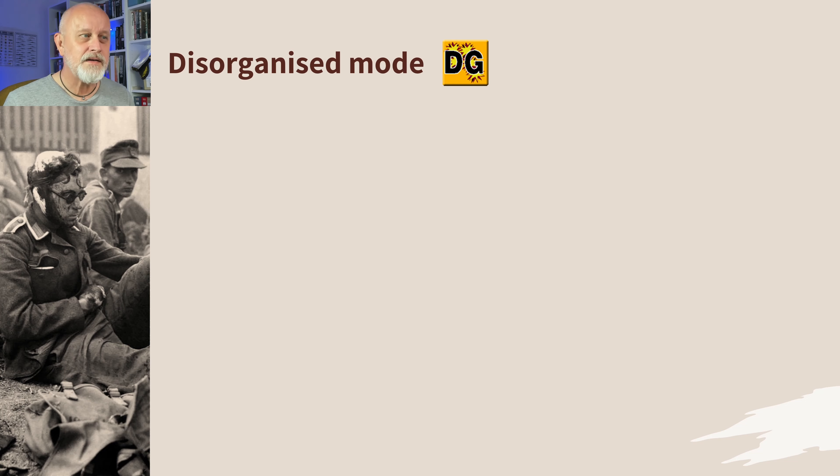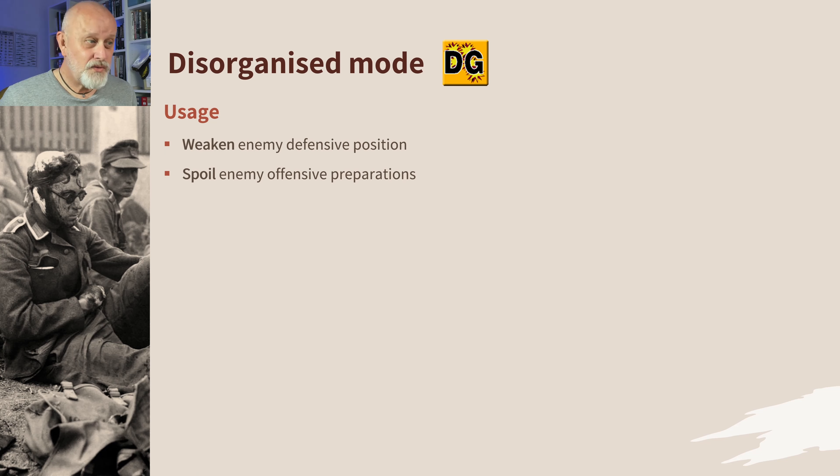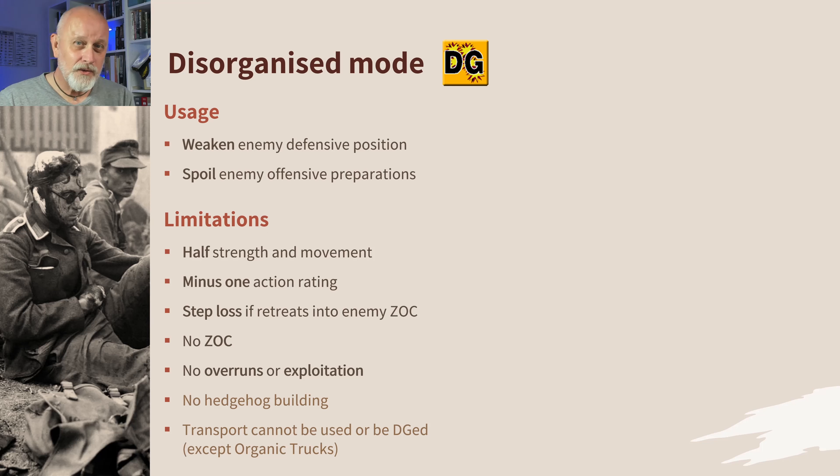Disorganized is another great innovation — this halfway house between being absolutely fine and being dead. It's used to weaken your enemy's defensive position and to spoil their offensive preparation, softening them up for attack and making sure their attacks aren't too bad. If you get a disorganized result, your strength is halved, your movement is halved, your action rating is minus one. These are serious impediments. If you are forced to retreat into an enemy zone of control whilst you're disorganized, you lose a step loss. You have no zone of control, you can't do overruns, you can't exploit, you can't build hedgehogs, and transports can't be in a disorganized state with the exception of organic trucks.